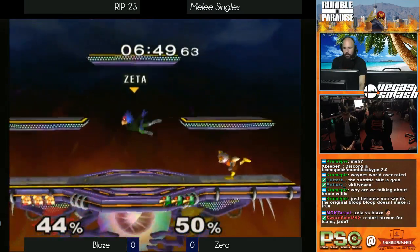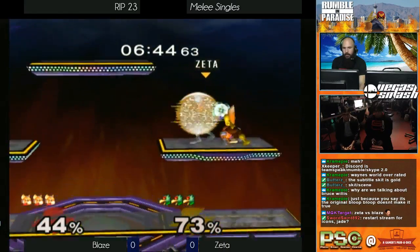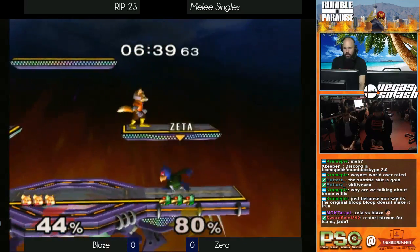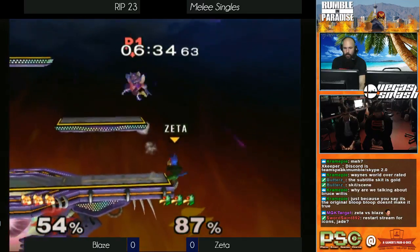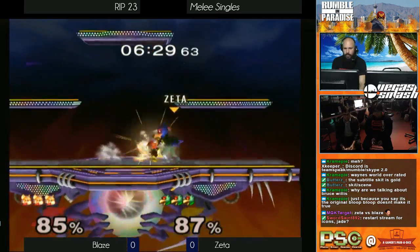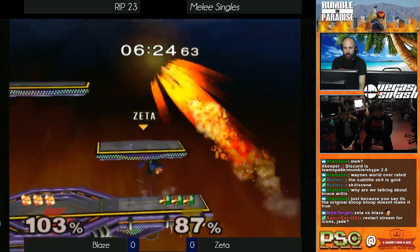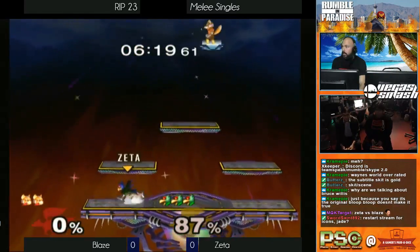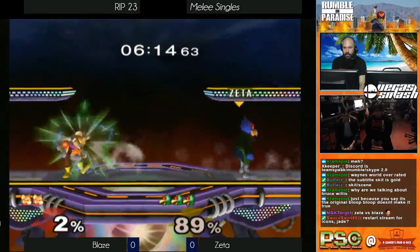Very patient with the shielding. Blaze gets the up throw into up smash, which puts Zeta off the edge in a very poor situation — he's got to fight his way back to center stage. It's in Blaze's favor here. Doesn't quite get the edge guard, which is unfortunate — twice, very unfortunate. That's the side-B. Hate to see that — just an unfortunate way to lose the stock.